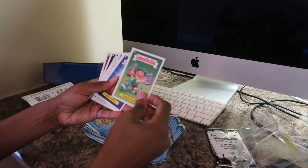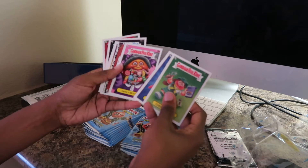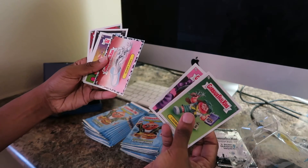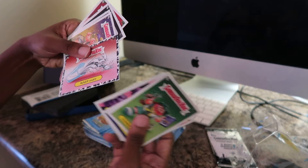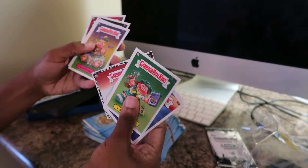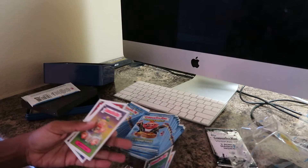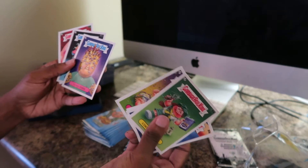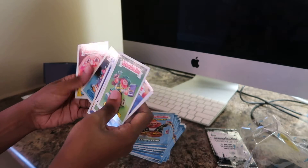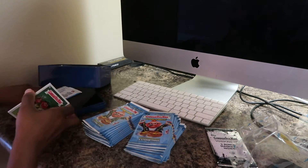Pack one: we got Cookie Pusher, Ring Poppy, Sweet Ruth, Mary Dairy, Pepper Black — I'll put that to the side — Mardi Gras, Tater Tide, and Stuck and Key.